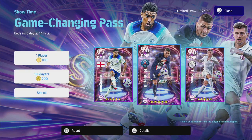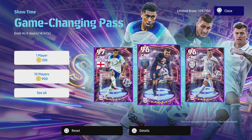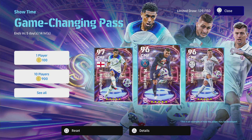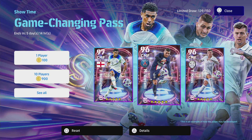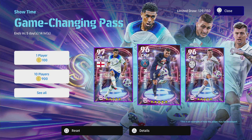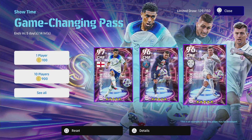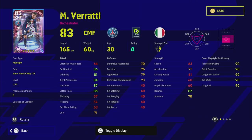Welcome back to the channel and welcome to another game changing pass player training guide. Today we are taking a look at Verratti. I'm still a little torn on him because I don't think these players are the best selection for this skill. I would have liked to see Kevin De Bruyne, Modric — Bellingham is a good addition obviously, and Toni Kroos is yet to come — but Verratti is probably one of the most interesting ones because he's a very attack-based player with good defense as well.